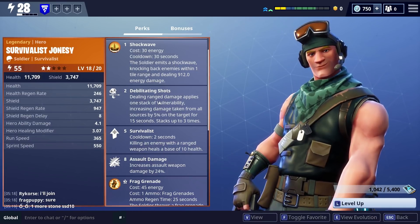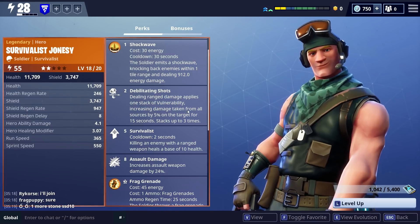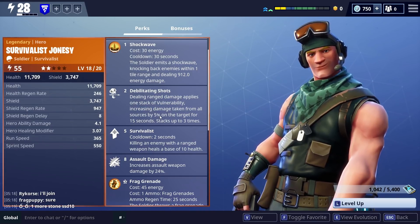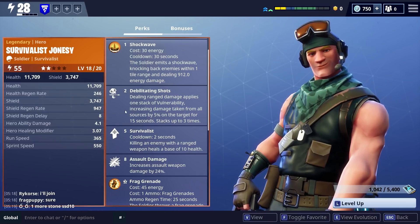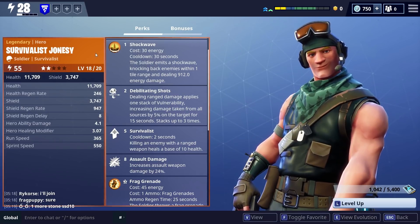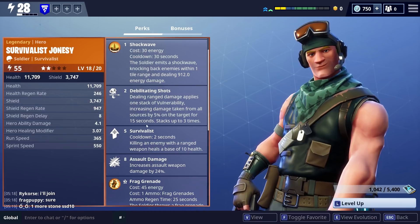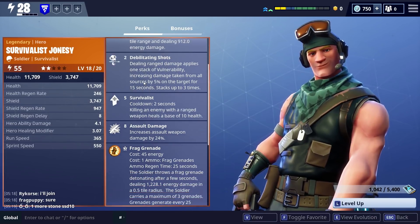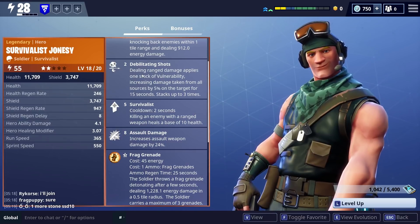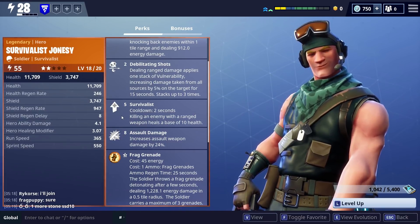Next is Debilitating Shots - a good debuff. Dealing ranged weapon damage applies one stack of vulnerability, increasing damage taken from all sources by 5% on the target for 15 seconds, stacking up to three times. That's quite in line with the theme of Survivalist Jonesy - it weakens enemies so your friends, ninjas or other soldiers, can take them out. No complaints about Debilitating Shots.